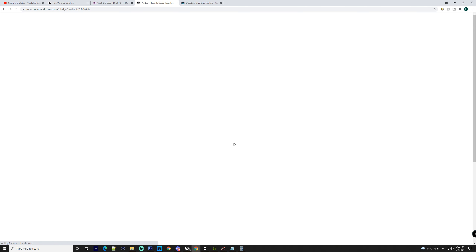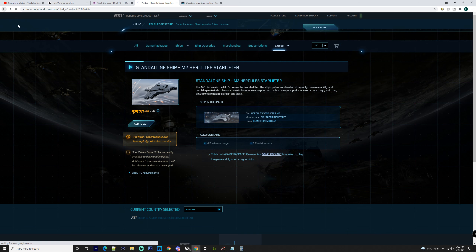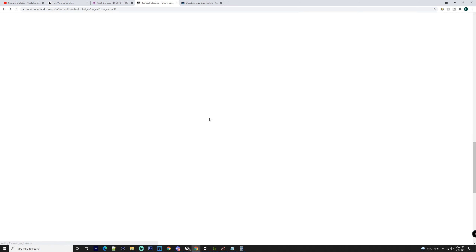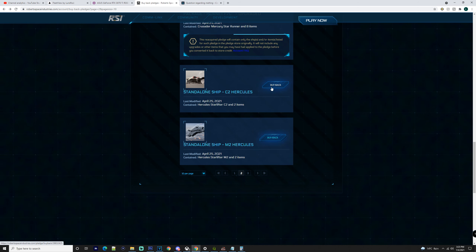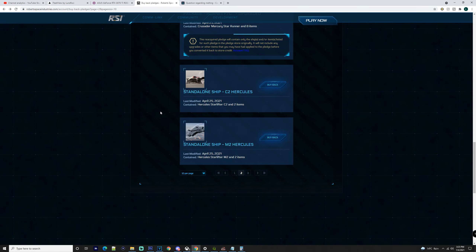If you melt a CCU, that CCU will go up in price. It is $528 for me because I have taxes on top of that — obviously if I was to pay with store credits it wouldn't be. What I really want to touch on is that the price of a CCU in your buybacks will go up, but the price of an actual ship or package will not go up.